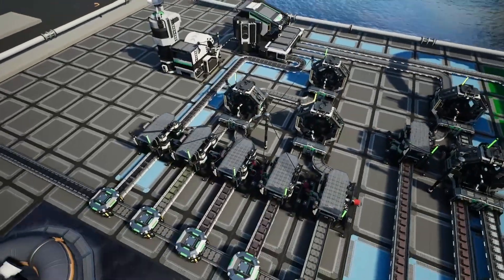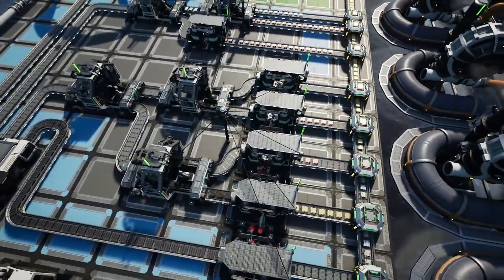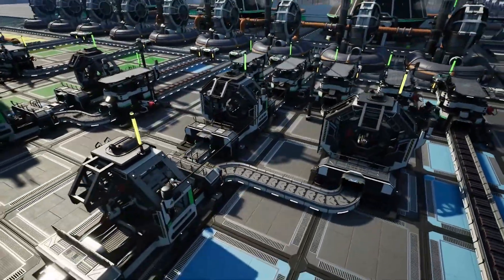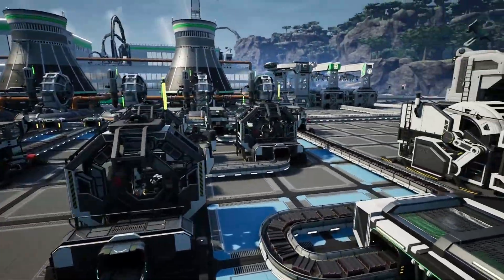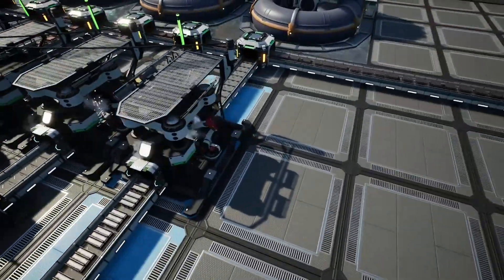To craft our final component, the electromagnetic control rods, we start by sending some copper and caterium bars into constructors to make copper sheets and quickwire, and then into an assembler to make AI limiters. We also send some copper into another constructor to make wire, and steel into a constructor to make steel pipes, which are then combined in an assembler to make stators. The stators and AI limiters are then combined to make our control rods in a third assembler. Finally, all of our components are combined in a manufacturer and sent into an awesome sink for deletion.